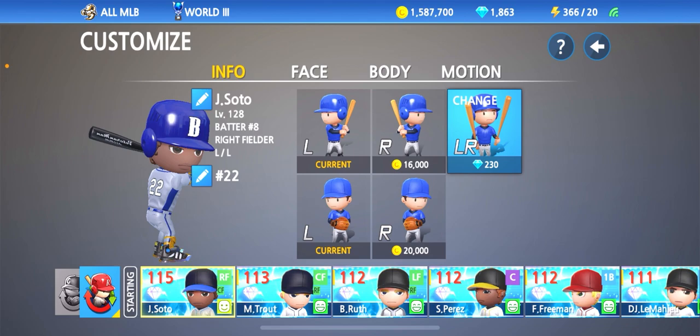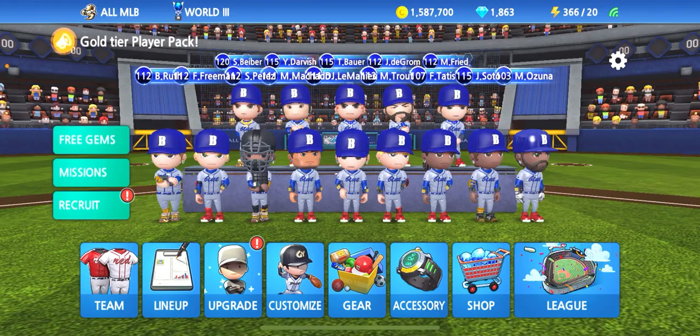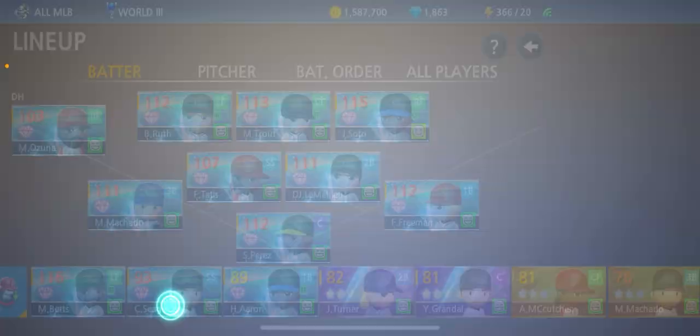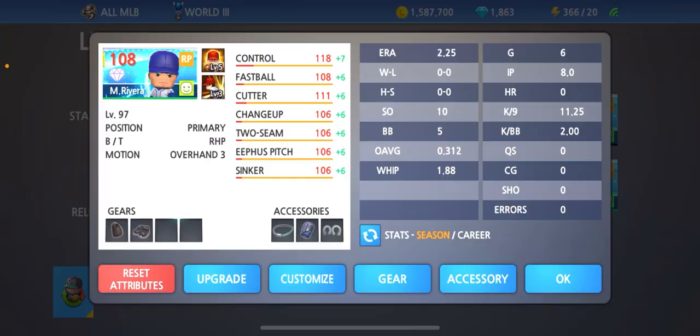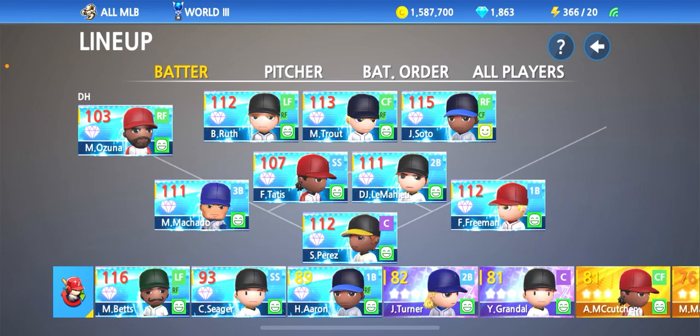We're going to go ahead and check that out — we do have one batter that's a switch hitter. But before we get into the gameplay, I want to bring another legend to the squad. So far the legends we have on the team range from Hank Aaron to Babe Ruth. Pitching wise, not sure if Mariano Rivera counts as a legend yet — you guys can correct me in the comments. We have about two or three legends and we're going to bring the third or fourth to the squad.